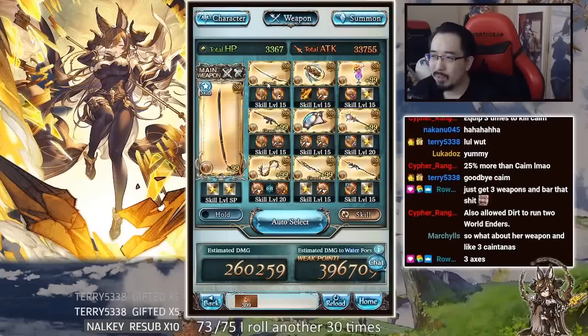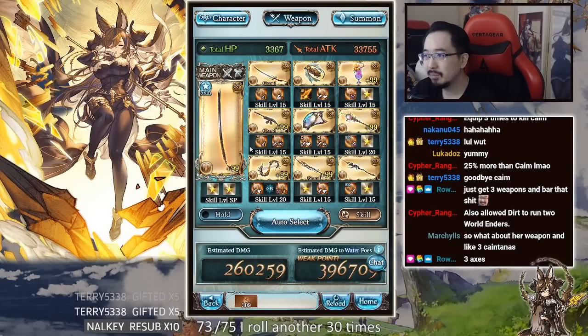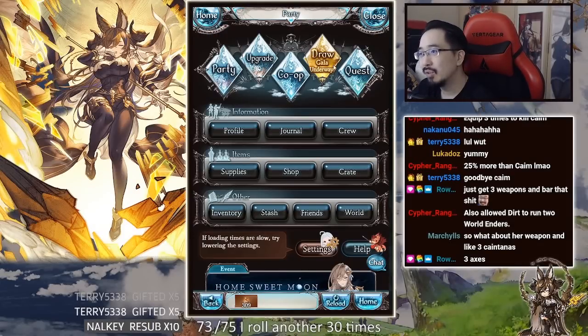Her weapon works with magna too. You could use something like three axes and three katanas, then ultima main hand, plus opus, and then you're good. You could still do a lot of damage with magna and get a lot of defense as well. The weapon isn't tied to a single mod — it's global — so it works for both magna and primal.